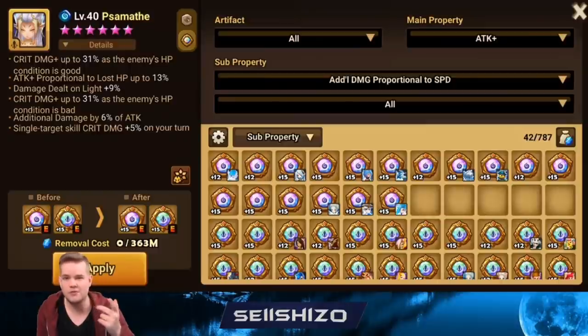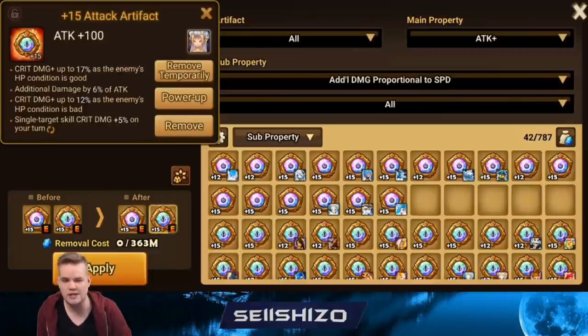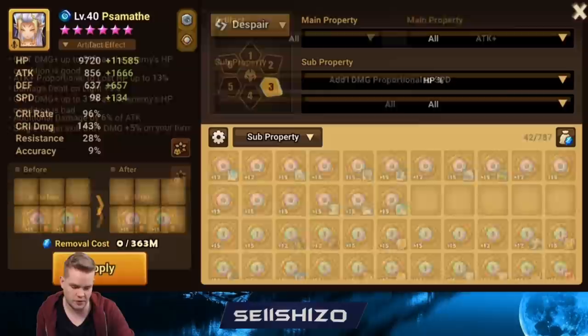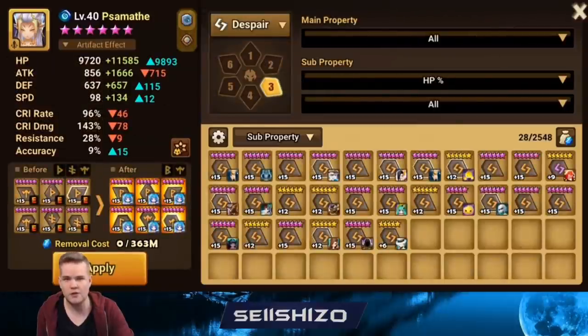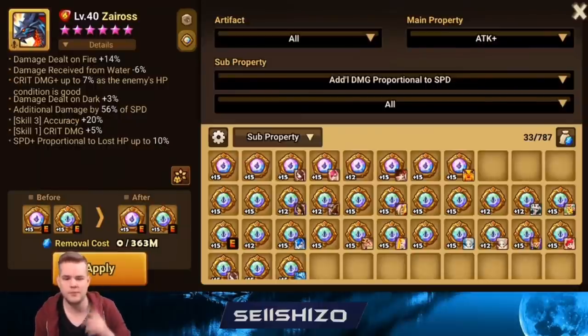Pisama is a common offense and defense unit. For offense, crit damage from good and crit damage from bad together does pretty well — a combination of those two. You could also opt for additional attack from low HP, which is also pretty good. Probably keep both on an attack base.